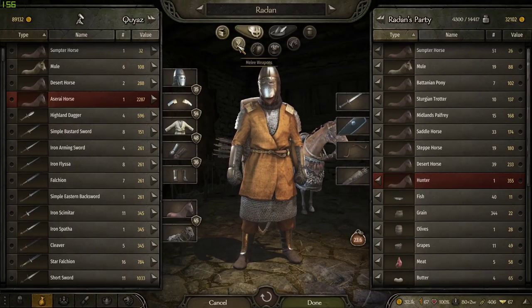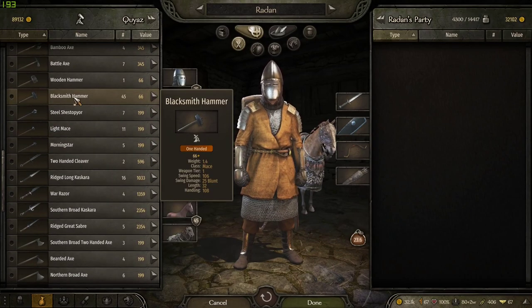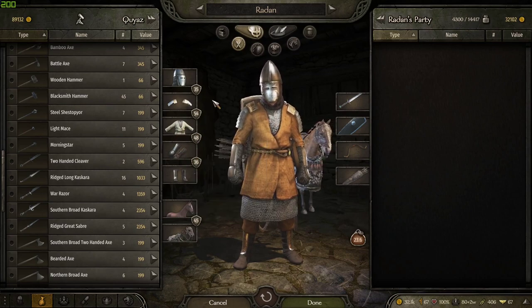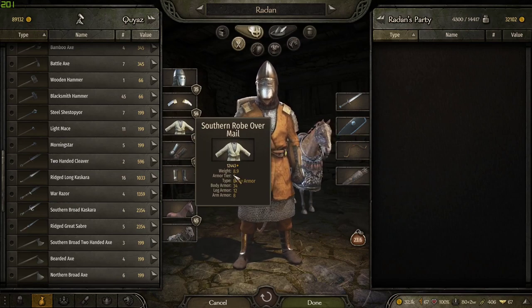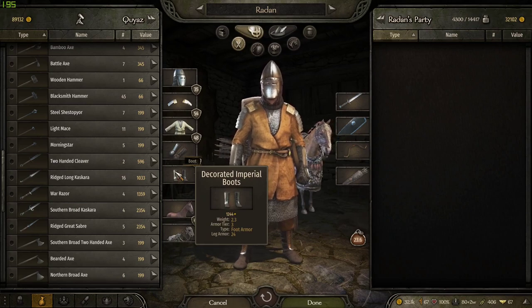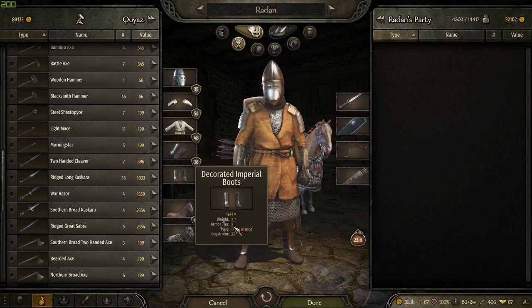If we look at the weapons they have available here, something like this is a blunt weapon that's going to do more damage against someone who's got heavy body protection. So something to look at is the armor tier — that basically, like troop tiers, tells you how good it is. These boots are okay, they're pretty good — they're tier three.